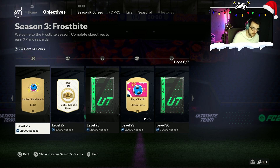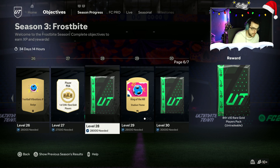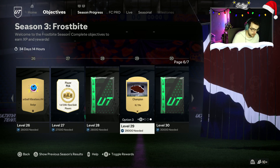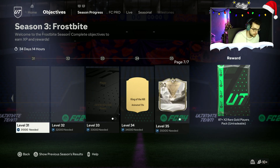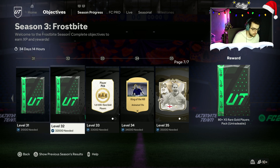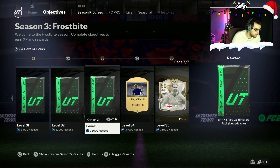Moving on to Level 26, another Football Vibrations badge. Level 27, another player pick. Level 28 is an 84x10, which is pretty nice, not going to lie. King of the Hill Stadium theme for Level 29, or another Tifo. Level 30, we have an 87x2. Level 31 is an 85-plus rare gold players pack. Level 32 is an 80x5. Level 33 is another player pick — a 1-of-4, 85-plus rare gold player, or an 84x4. We'll probably take the 84x4.